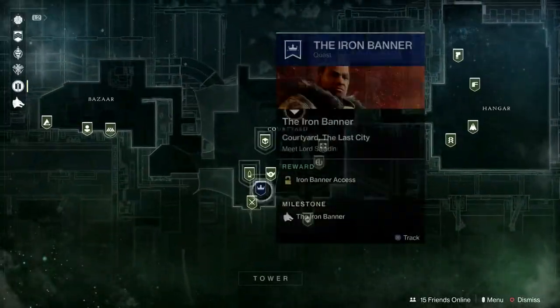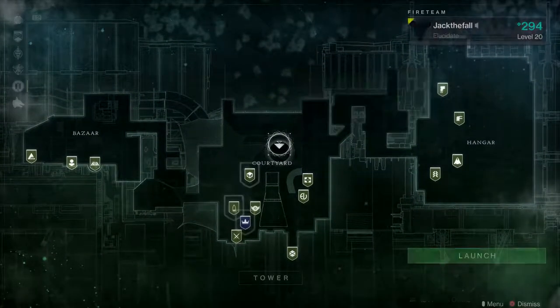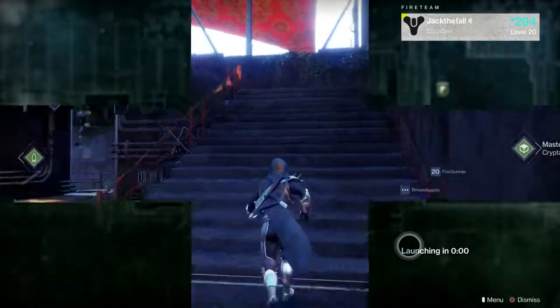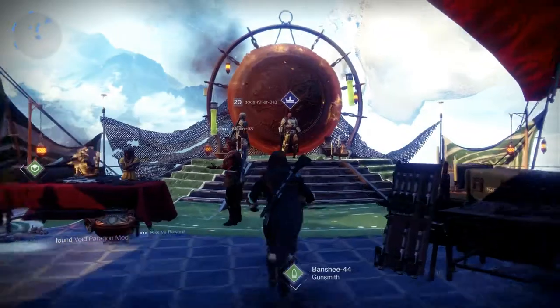When you open up your Director and look towards the Tower, you can see that Lord Saladin and the Iron Banner is actually on the top floor of the Tower in the main area. When you load into that area, you'll see that it looks just like it did in Destiny 1.